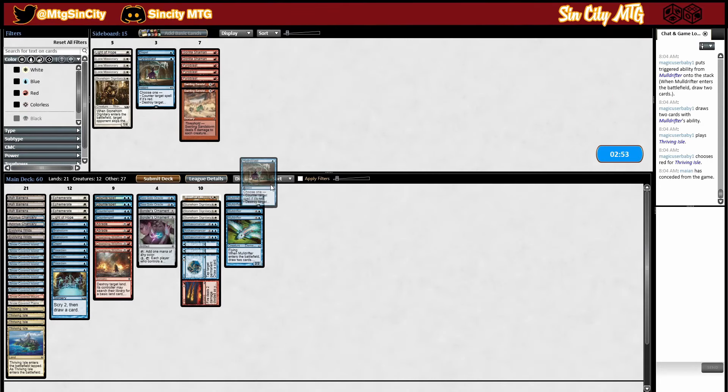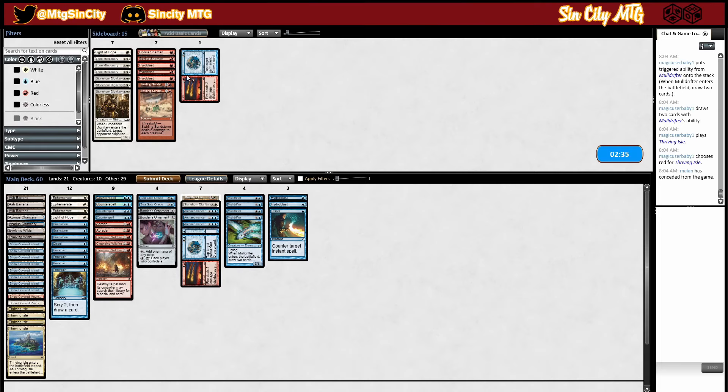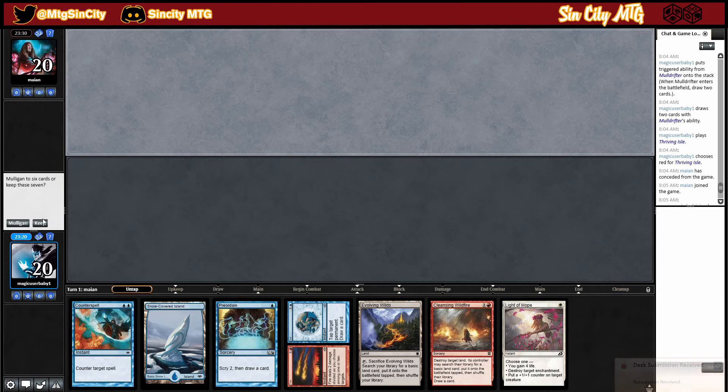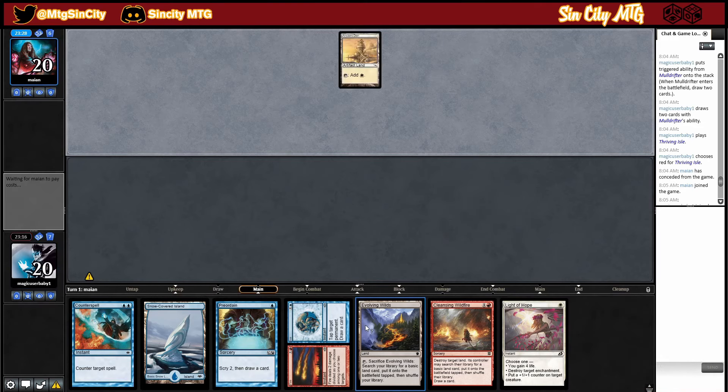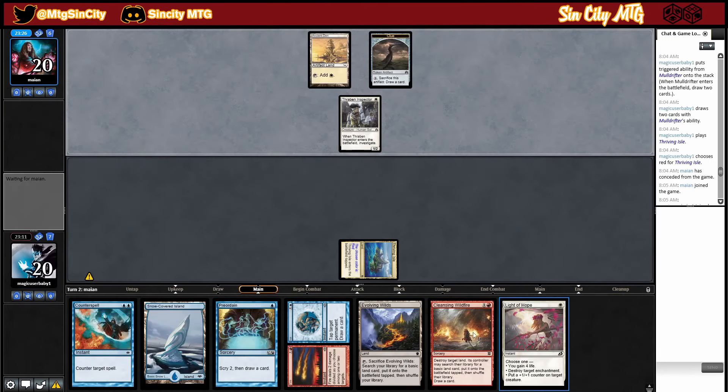Sideboarding — we like Hydroblast and Dispel. Light of Hope is actually not that bad. Stonehorn Dignitary is probably not needed as much. Fire and Ice is probably pretty bad. I like Light of Hope because they have Journey to Nowhere. Hydroblast and Pyroblast hit their red spells. We could bring in Lone Missionary to gain life but I don't think that's the best use. I like Cleansing Wildfire for his bounce lands and they replace themselves, so we're going to keep it like that. We're going on the Cleansing Wildfire plan.